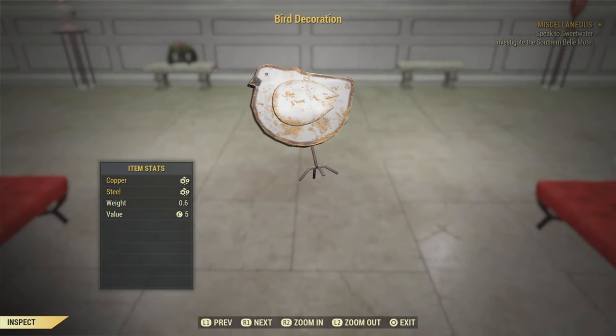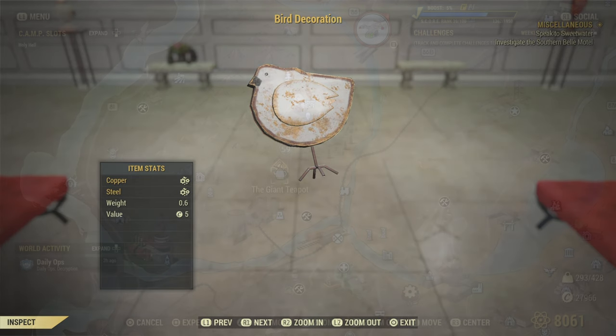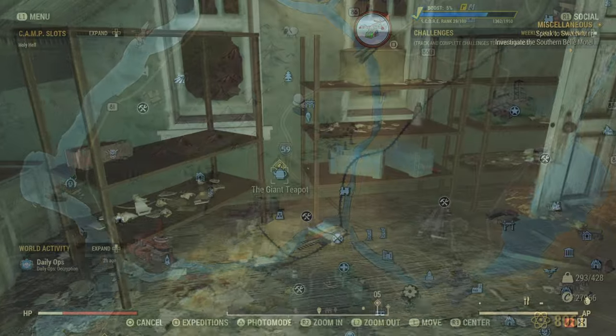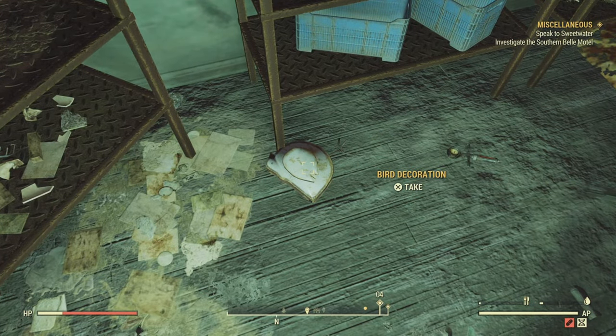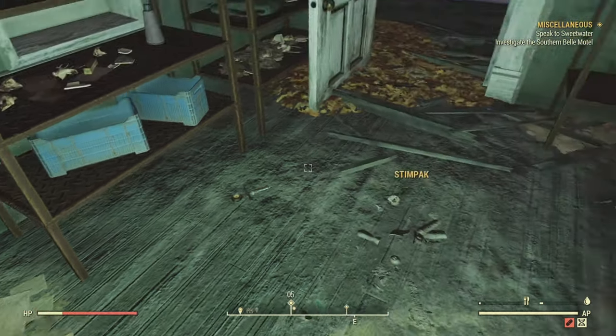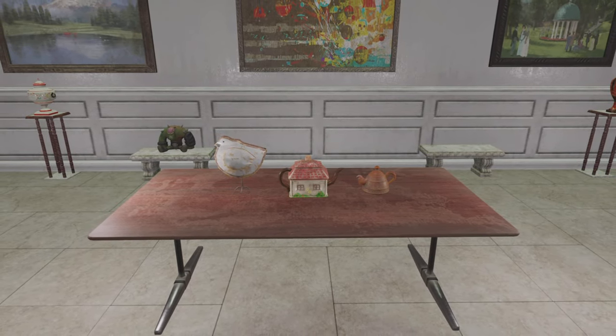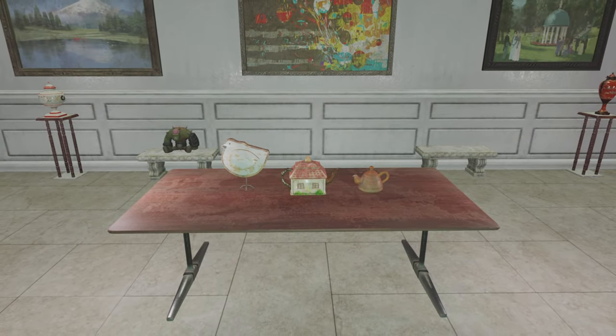For all you nature lovers out there, next up we have the bird statue. A really simple one to find — all you've got to do is head on over to the Giant Teapot. Once you get there, simply head on over to the house at the side of it, and you'll find the bird statue in front of the shelves here. There's also a couple of teapots here as well, if that kind of thing takes your fancy.